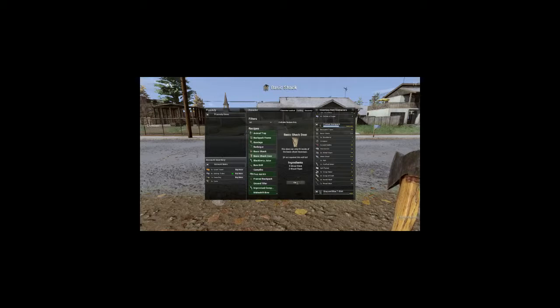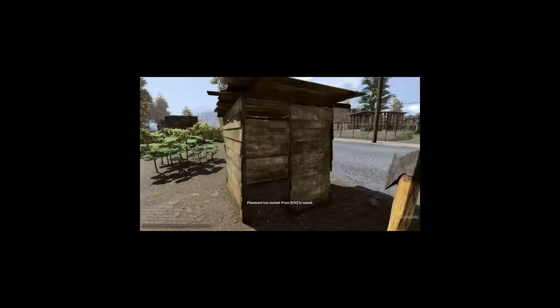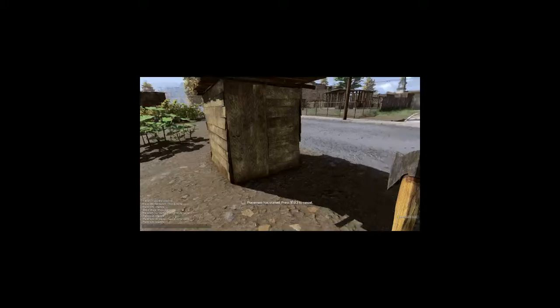Let's make a basic door so we go ahead and have that at the same time. And let's place it down. So there it is — there's our little shack and there's our door.